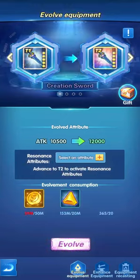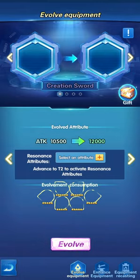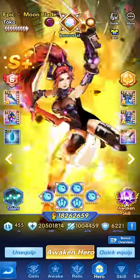We'll start by looking at the attributes with T1. When looking at resonance attributes in selection, every hero benefits from a specific attribute — it can be HP, critical, critical damage, broken armor, etc. Toko benefits from multiple resonance attributes: critical, critical damage, broken armor, and attack. The best thing to give Toko would be critical first, then critical damage, then broken armor, and attack would be last.